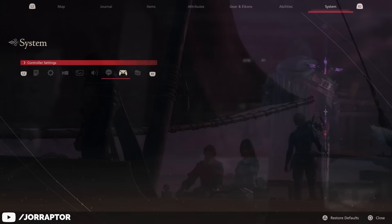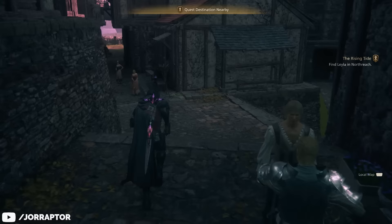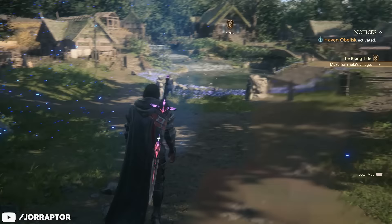Before I forget, you also get some new items you can claim from the in-game menu, including a new weapon that looks pretty cool. Once you've met the requirements, reading the letter will start a short prologue quest, and not long after you'll end up in the new region where the rest of the DLC takes place.